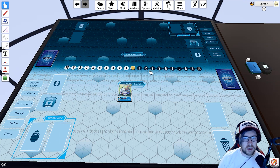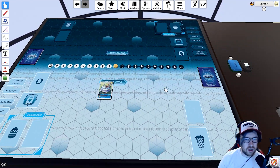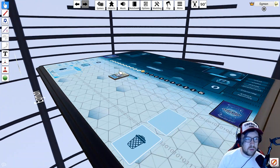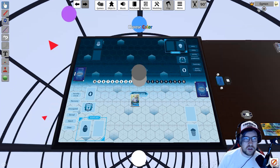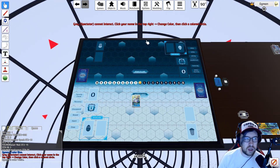Now that we have a deck imported — which is normally the biggest hurdle — let's go through the mechanics and movements. Basic navigation: use WASD to move around, middle-click and drag the mouse wheel to drag the entire world, left-click to draw a selection box and collect cards in an area, and right-click to move the camera and change your view.